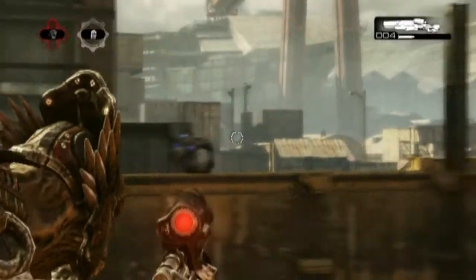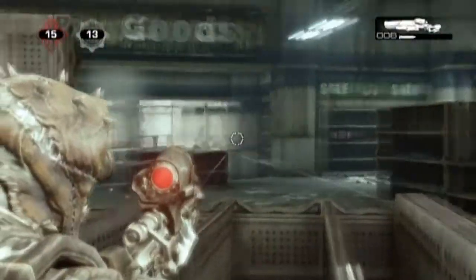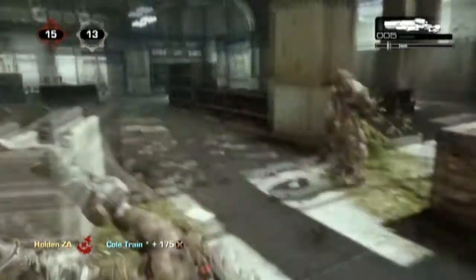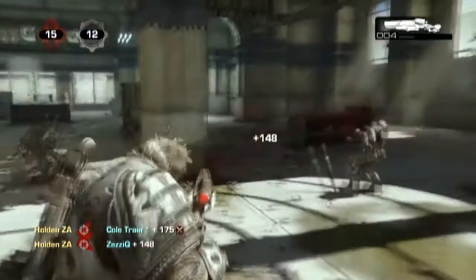Next we're going to be doing the sweep shot. You basically adjust your reticule to where the head height is of the opponent, and you sweep across — as soon as that head comes into contact with your reticule, you take the shot, as we can see in the slow-mo. This sweep shot is very effective and is probably one of the most consistent shots in Gears of War 3. If used well, you'll become a great sniper in no time.